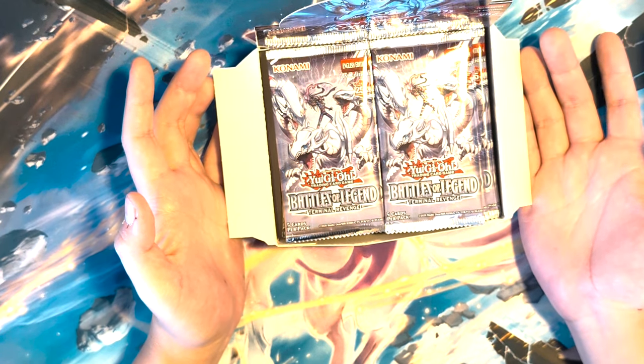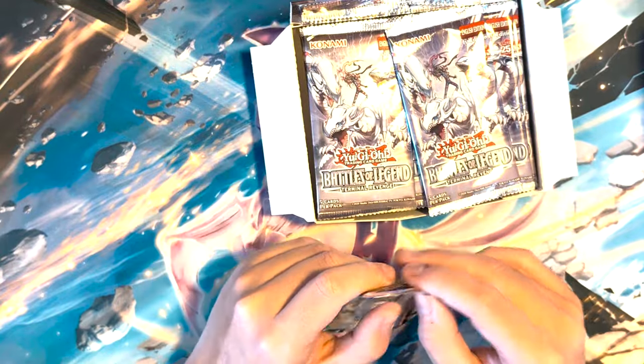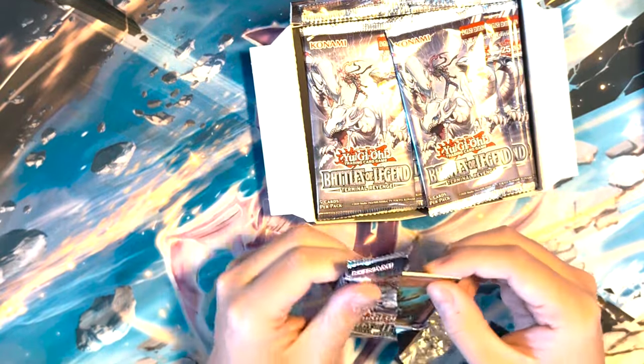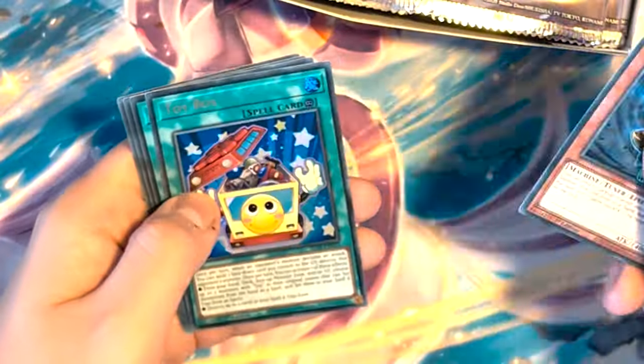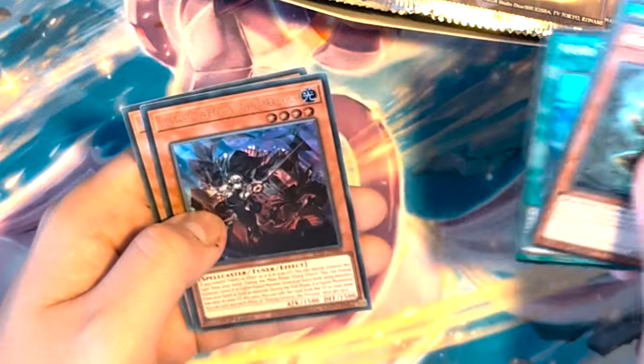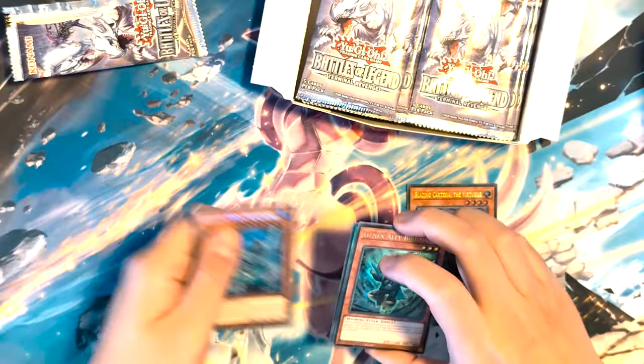Hopefully we can hit a QCR — I doubt it, it's probably Jake's, let's be real. Pack one: we've got GenX Ally Birdman, a Toy Box, Void Bridge, Cartesia, Ice Ice Jade, Cartesia, Cartesia — reprints actually kind of nice.